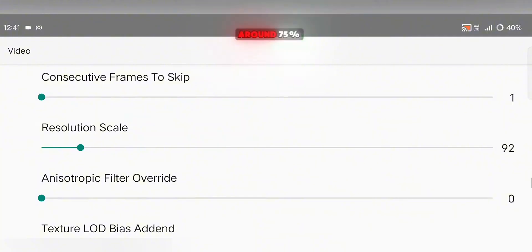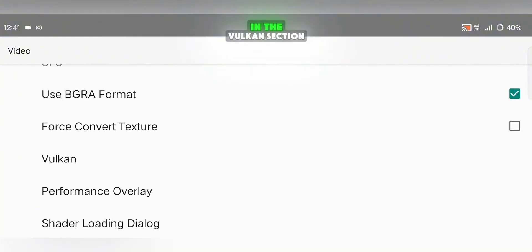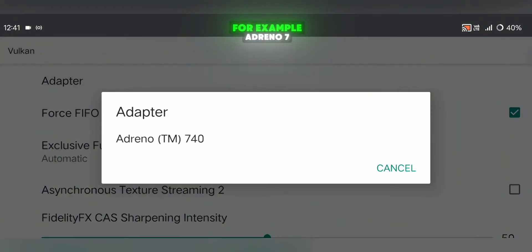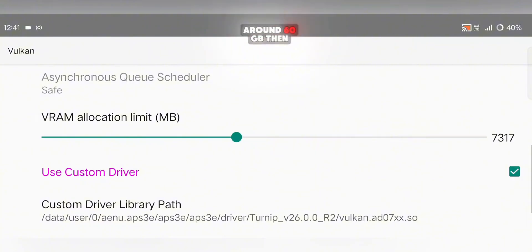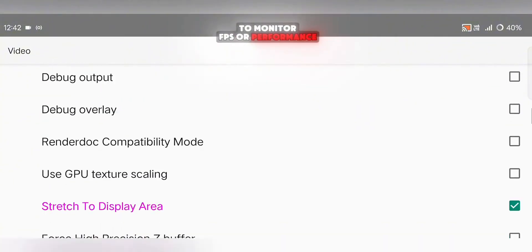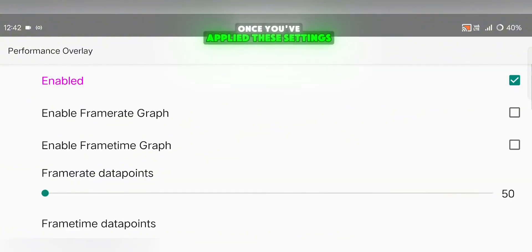For resolution scale, keep it around 75%, but you can adjust this depending on your device's performance. In the Vulkan section, make sure to select your default Adreno GPU — for example, Adreno 740 — under the Adapter option. Set your VRAM to around 6 GB, then turn on Force Max Clocks. Lastly, if you want to monitor FPS or performance, open the Performance Overlay option and enable it.